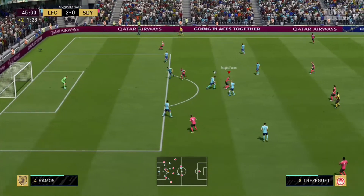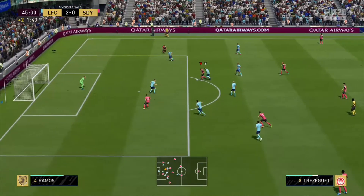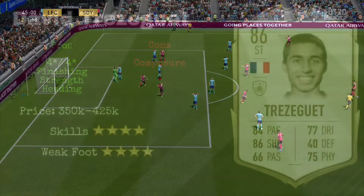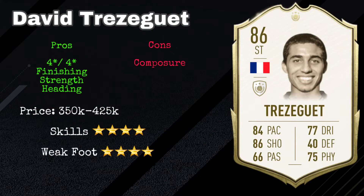His finishing is excellent — he's got 90 finishing so he's capable of scoring, and he also has 89 shot power with Thunderbolt on his right foot. In general he's a great finisher. His 79 composure is not great and sometimes he does lack that finishing touch, but overall he's very good inside the box.